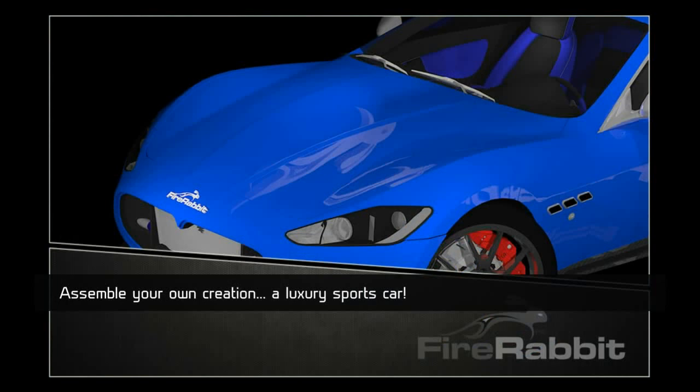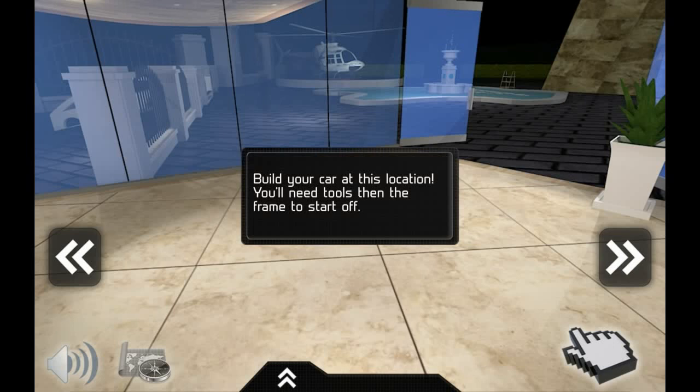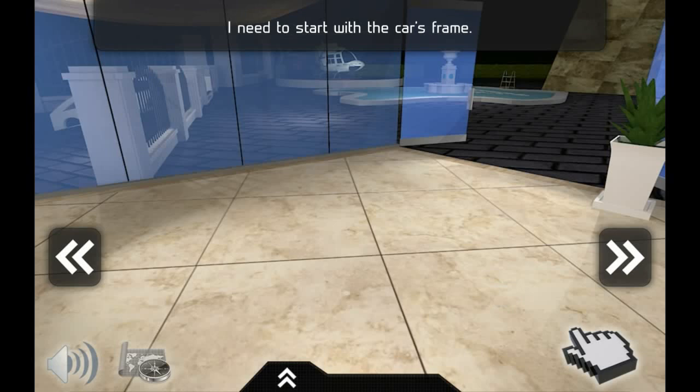We're assembling our own creation — a lovely sports car. This is a big improvement over the last Fix My Car games. You might get to do some designing, which would be cool. You need tools then a frame to start off. You can actually build a car, not fix one up. It's a hidden objects game where you go around looking for car parts.